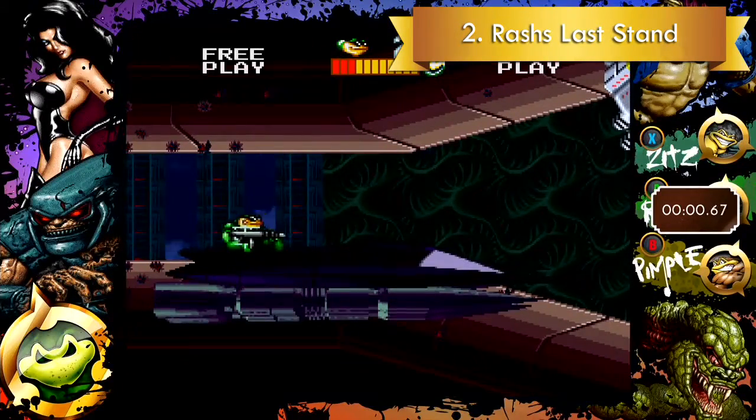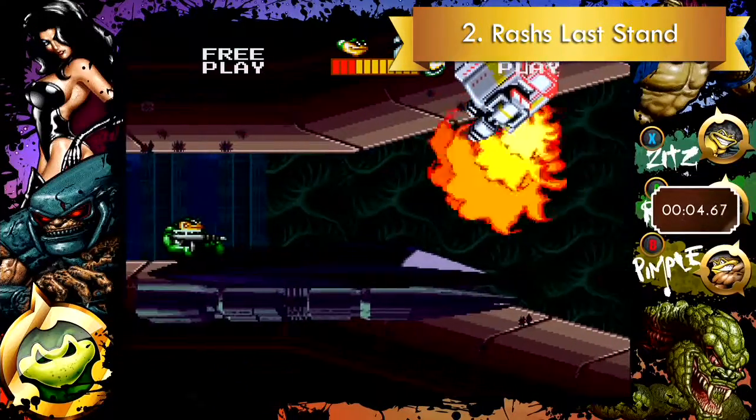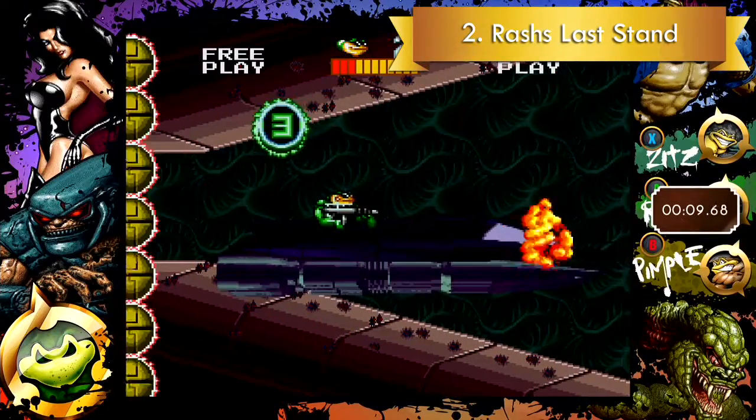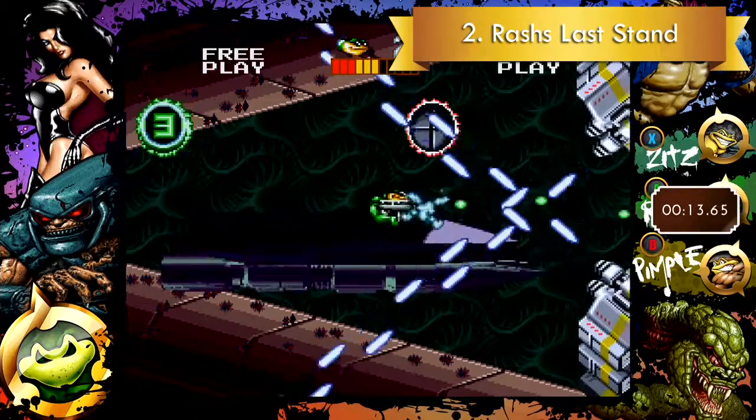The next snapshot is Rash's Last Stand. You need to survive 15 seconds in this level. It's actually really easy. If you just mash the B button, which does this spin move, you'll destroy everything a couple of times, and then you can literally just sit there and get hit for the next 10 seconds.